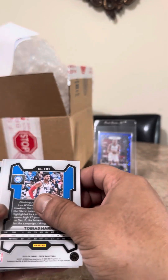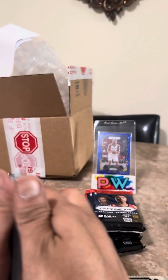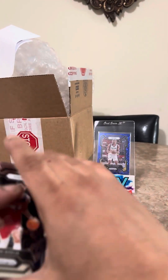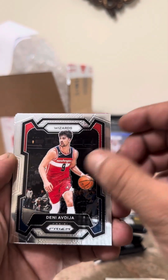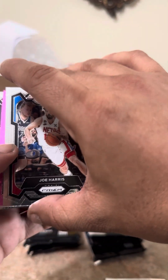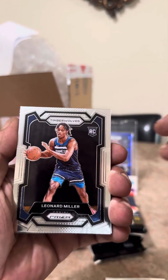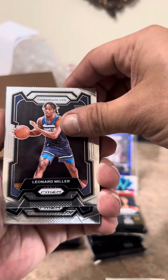We got a pink! I don't want to accidentally show it — I think I jacked it up there. We got a rookie: Lenard Miller, it's a pink. Pinks are numbered to 50. Lenard Miller rookie.